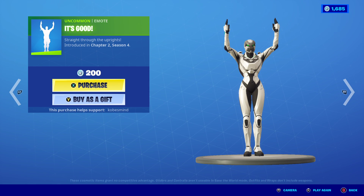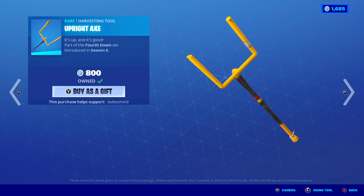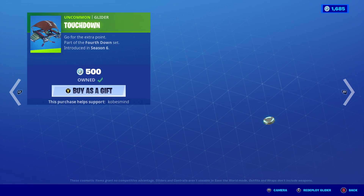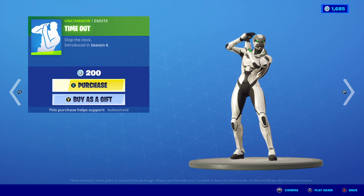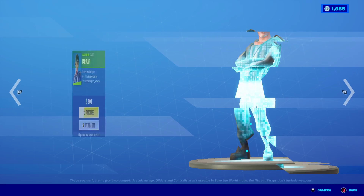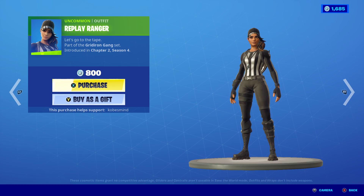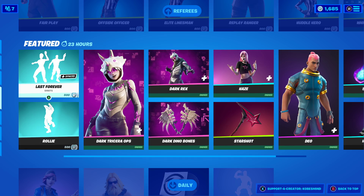It's good. The golden pigskin upright axe — one of my favorites in the game. First Down — not bad. Touchdown — eh, don't really care for it. Timeout emote, alright. And then we have a bunch of referee skins back yet again. Oh my god, too many, too many.